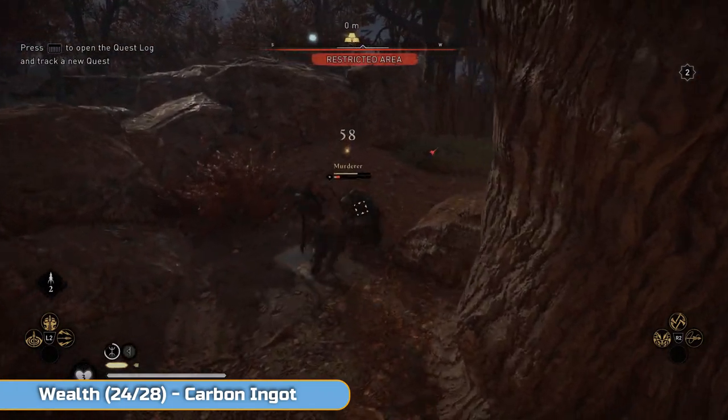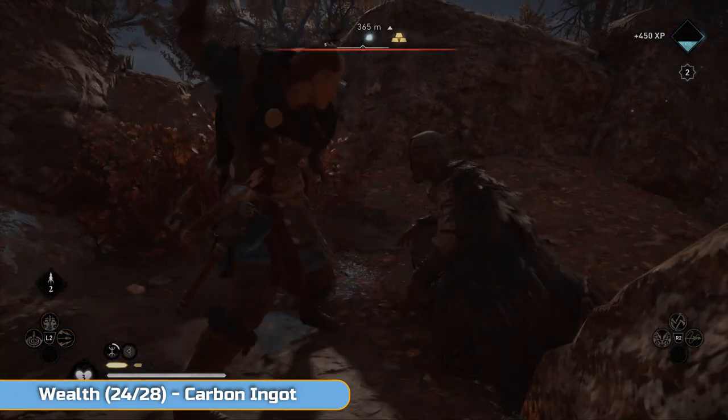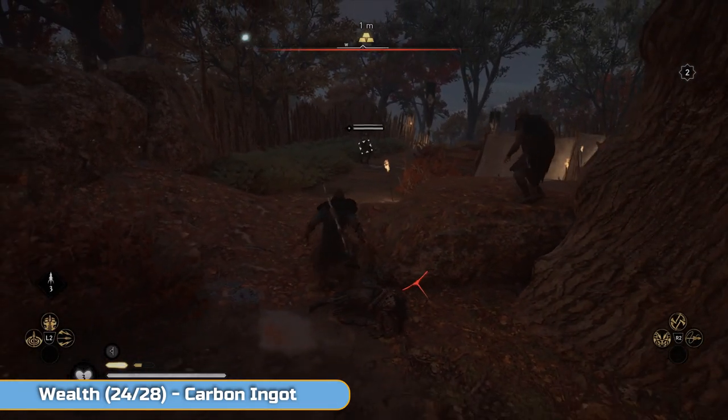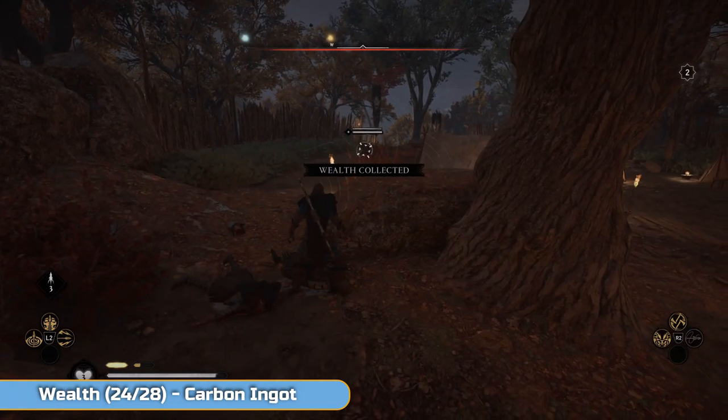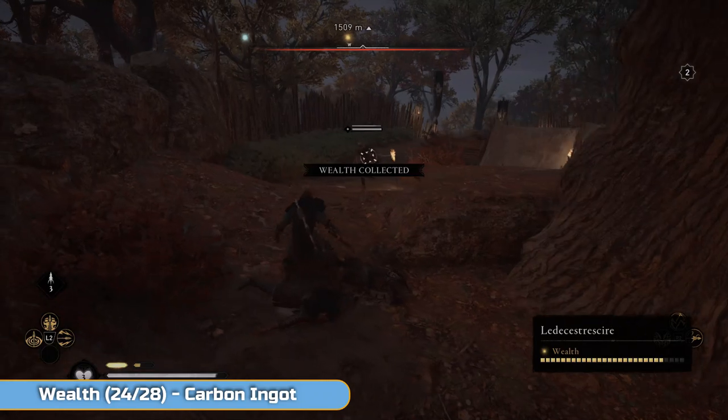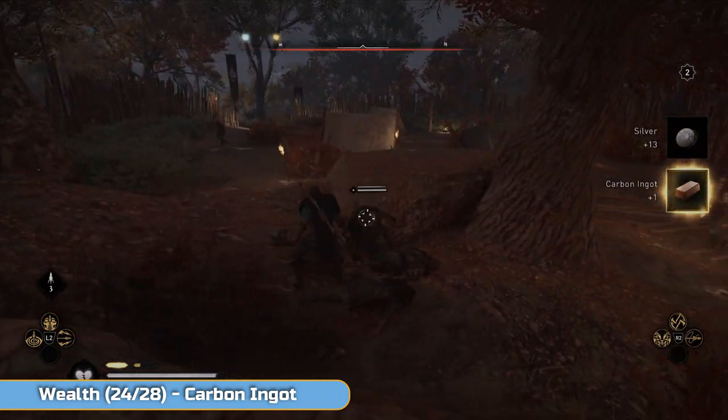Quickly kill this one — they're nice and easy, these enemies. That's a particularly brutal one — give him the old smile. Then collect the wealth, and just going to check here, make sure we get it. There we go.